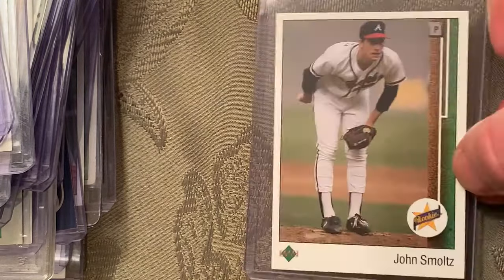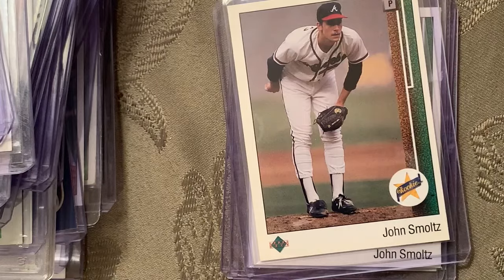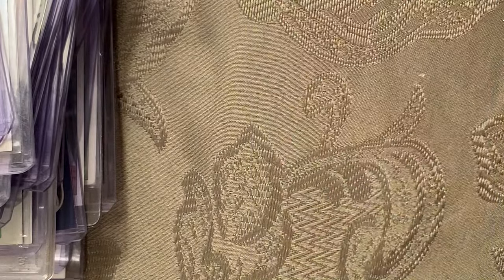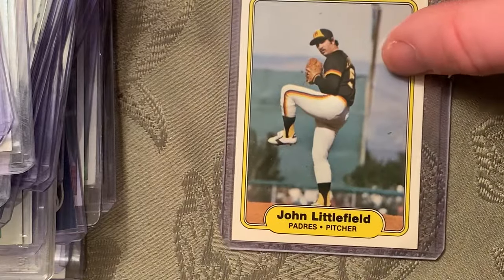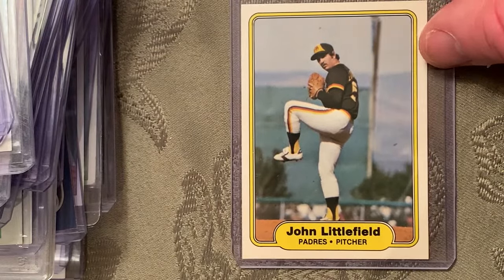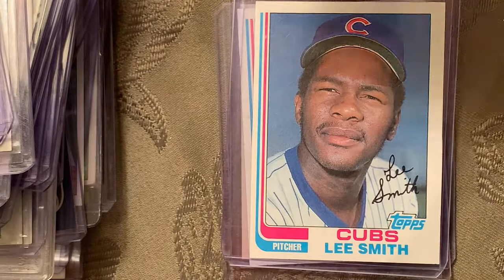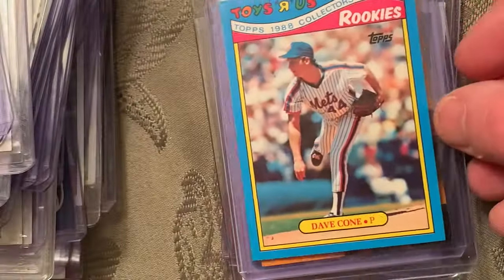At number 68 is the 1989 Upper Deck John Smoltz, number 17 rookie card — tons of those. At number 67 is the 1982-83 San Diego Chicken card. I have the '82 too but just put the '83 in. Also at number 66 is the 1982 John Littlefield corrected version — there was an error with him looking like a lefty pitcher, which he wasn't; it was a reverse negative photo.